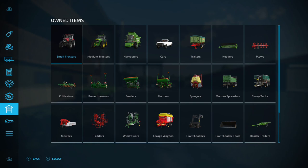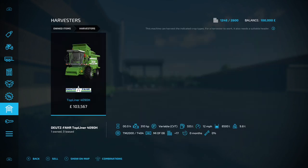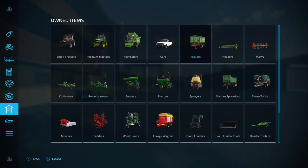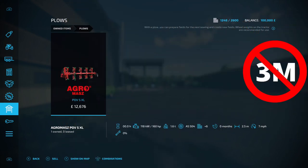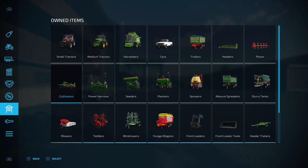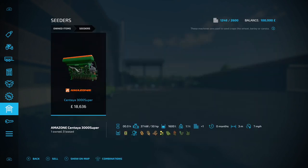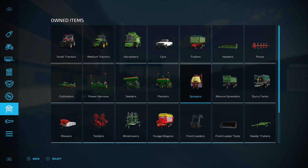From an equipment perspective: small tractors - Case Maxim CVX 145; medium tractors - John Deere Top Line 4090H; cars - Lizard Pickup 1986; trailers - Rudolph TDK 301 RP; headers - Deutz Top Line 4090 header; plows - Agromas POV 5XL at two and a half meters. Seeder - Amazon Senio 4000 Super at four meters. Power harrow - Amazon KG 3001 Super at three meters. Seeders - Amazon Centea 3000 Super; planters - Amazon Pressier 4500 2C Super at four and a half meters.